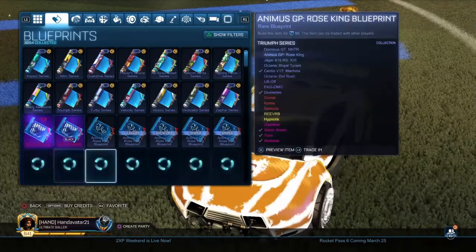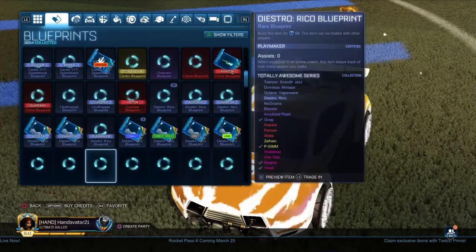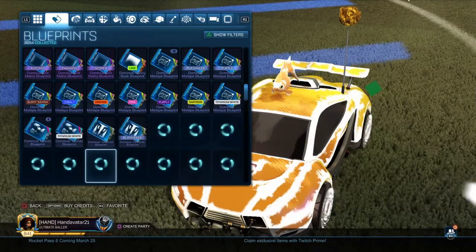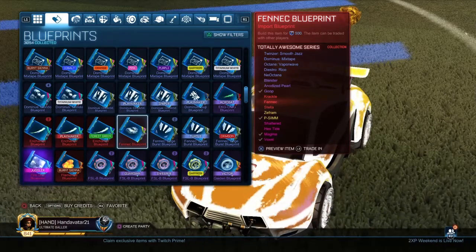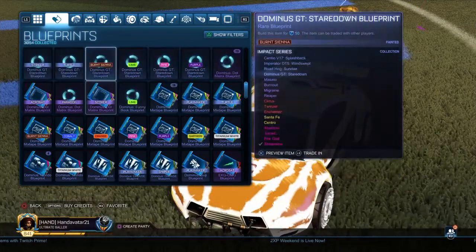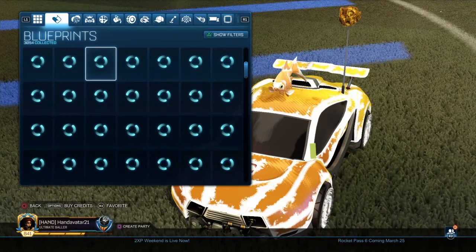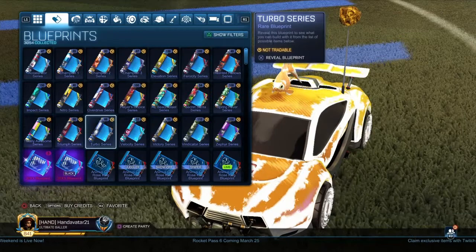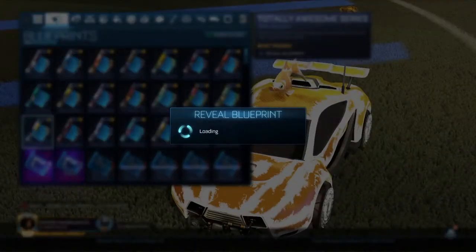I'm pretty sure with the exotics you can't get any profit from building them or selling exotic blueprints, even if it was Titanium White - possibly even Titanium White Striker. The exotics are Zephram and Peasim. Even if it was a special edition Titanium White Striker, I'm pretty sure it still wouldn't be profit to build it, because it would be like 800-900 credits to build or more. It just wouldn't be worth that much.